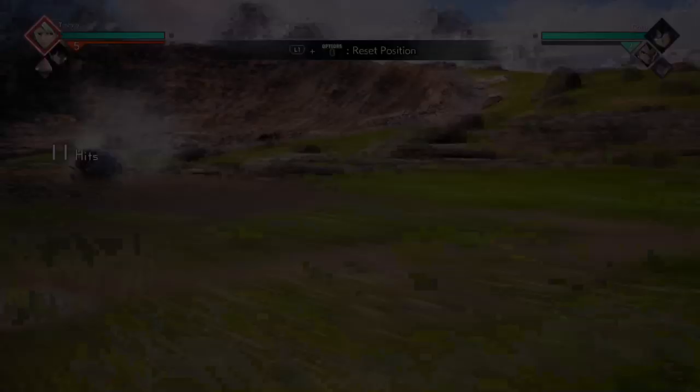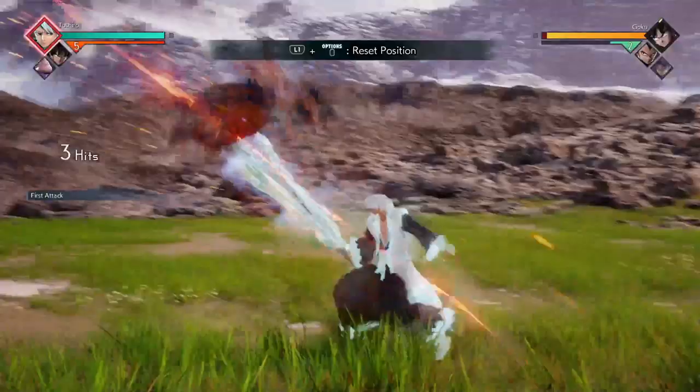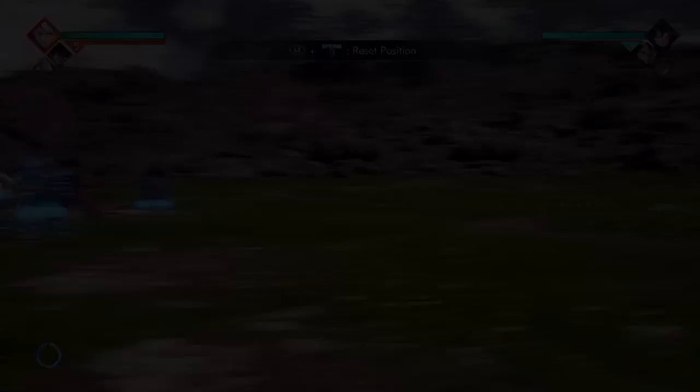You can also try grabbing after the vanish fifth light, though it's a little slow. You can even vanish again off that. I'd recommend sticking with four lights, vanish, one more light, half charge down tilt, and then follow it up with a combo.